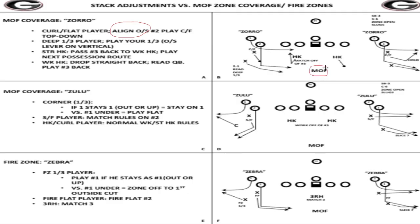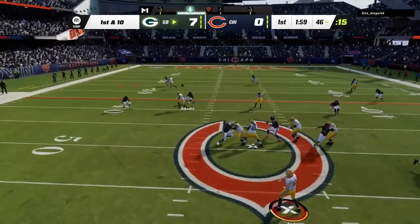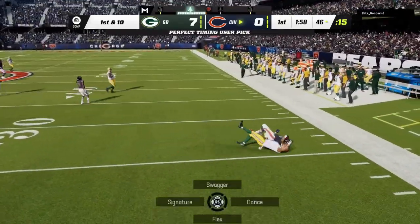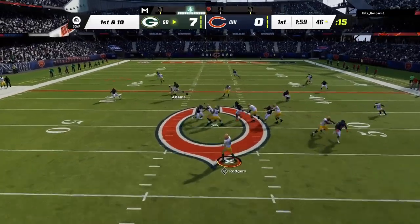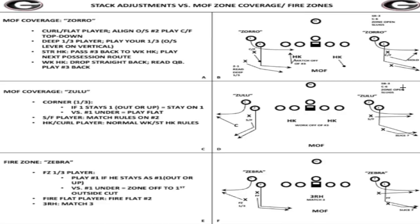With middle-of-the-field closed coverage, your help is to the inside. With a formation like this and divider rules, these guys are definitely inside the divider, so you just play outside and force everything inside. My number one rule when I play this defense: I am not going to allow anything to the outside. That's primarily what they're trying to attack with this formation. And pay attention to the alignment of the curl flat — he's playing outside leverage on this player.